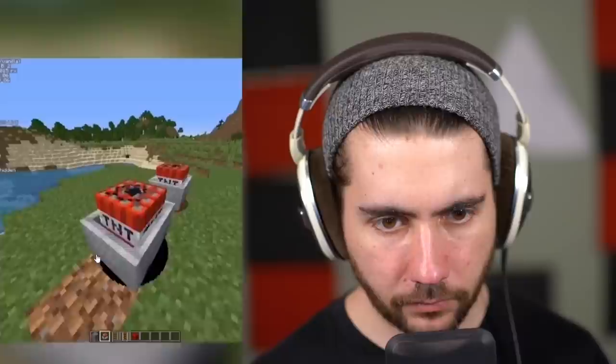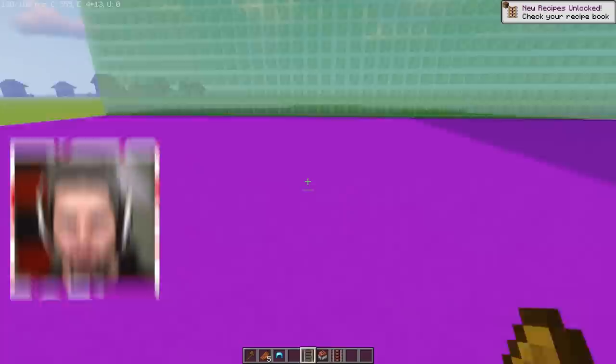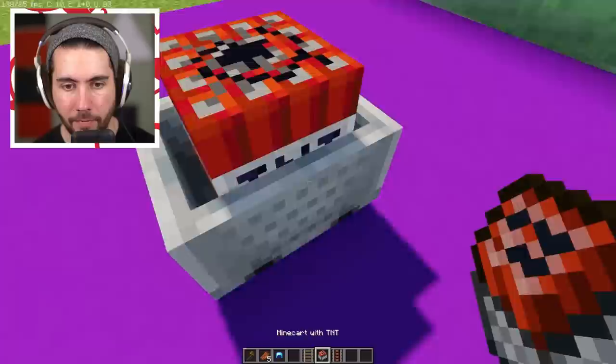He just steps on it and launches them into outer space. All we need is a rail, a bunch of minecarts with TNT, and that is really it. Just for a little test run, we're going to do one right here in the corner. If you put this down with a TNT on it and move it...